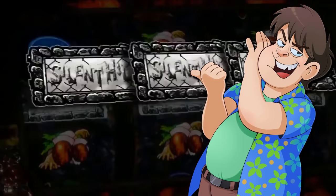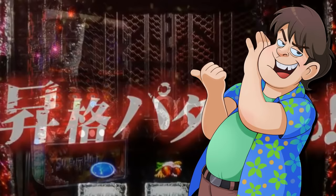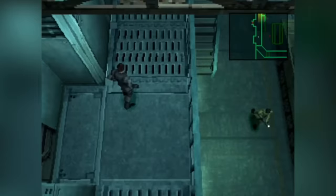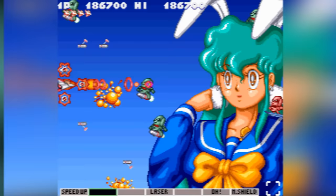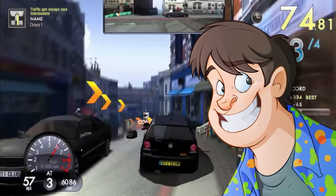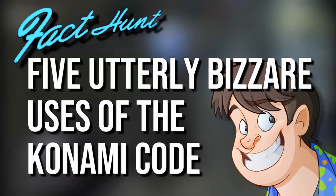Well, it's not like they need it anymore — you can't exactly enter it into a pachinko machine now, can ya? Or can you? So this episode, we take a look at these Contra Ciphers, these Metal Gear Memorandums, and these parodious pokes. Hello you! I'm Guru Larry, and I welcome you to Fact Hunt: 5 Utterly Bizarre Uses of the Konami Code.